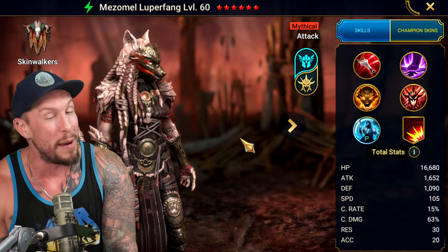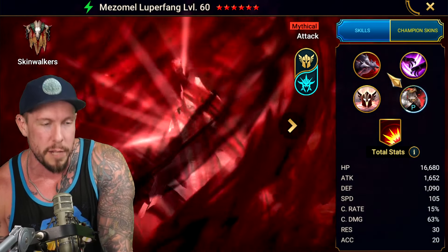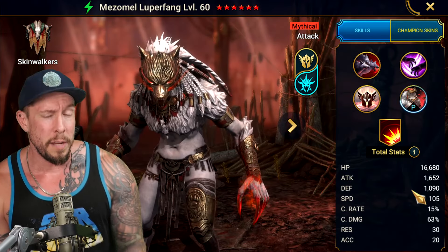I would not recommend that, but you could. On her alternate form — we already talked about what was buffed there. She looks like quite the beast. I didn't mention her stats, but they're the same on the main form and on the alternate form. So she has 1,652 attack — not bad, not what you want to see out of a mythical, but still solid.